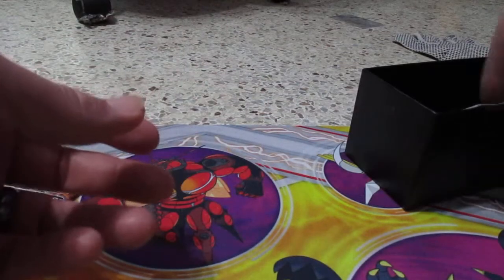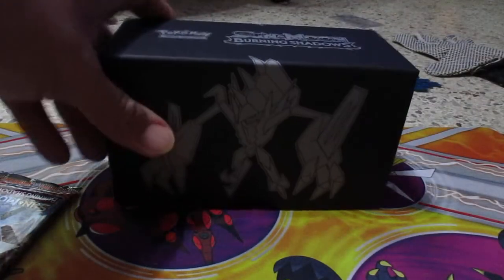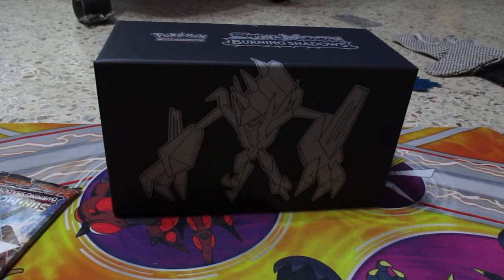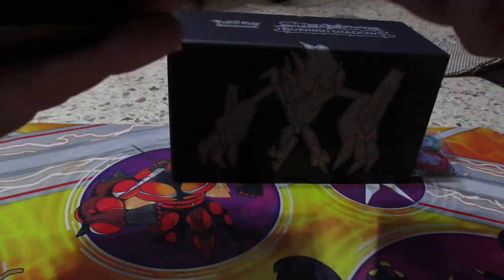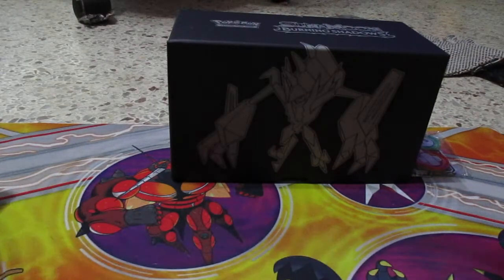Everything else you guys have seen from my other sets - dice, dividers, here's the code card. And the energy cards. All right, so open these up. We'll go ahead and sleeve them right away. Here's the marker - they're all the same thing, Burning Shadows, Burning Shadows, Burning Shadows. We'll just open them on top of each other like that.